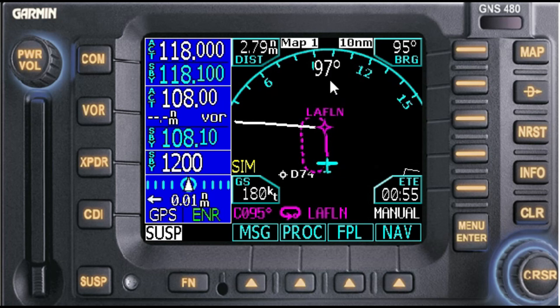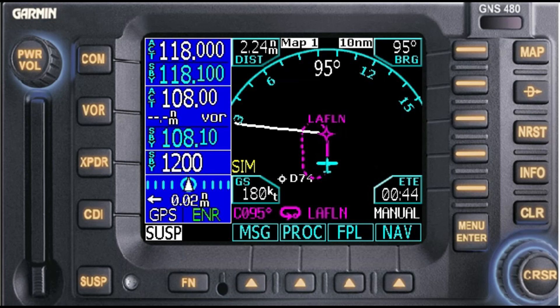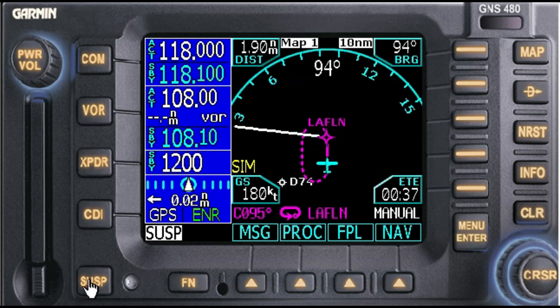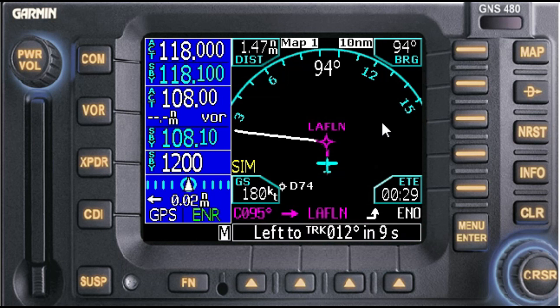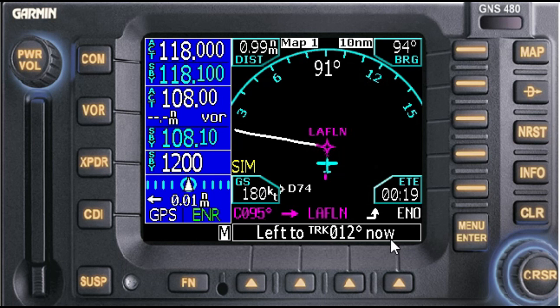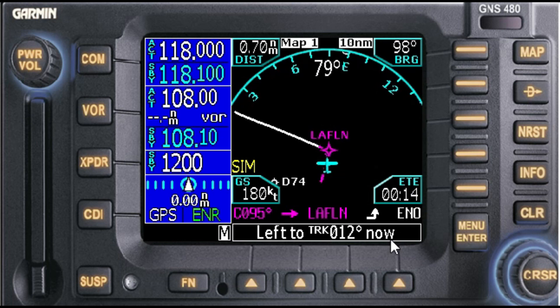That was the lap. So let's say we did a couple laps — now we want to proceed with our course. ATC tells you '453 Tango Charlie, proceed on course.' We're going to take the suspend off. The racetrack is now going — we're going to make a left-hand turn, go left to 012 heading, and we're continuing on course. It's that easy to program the hold.